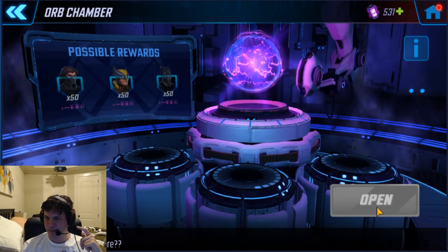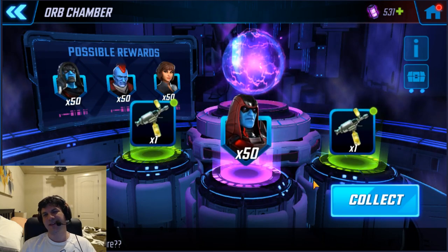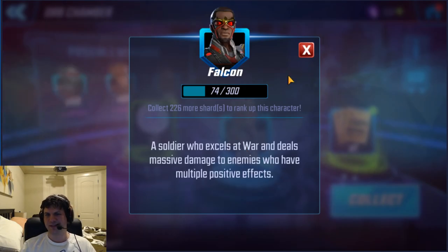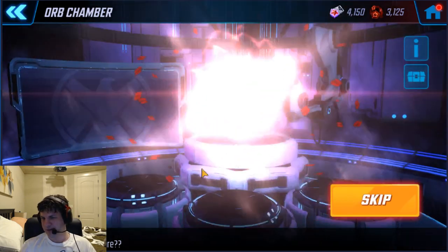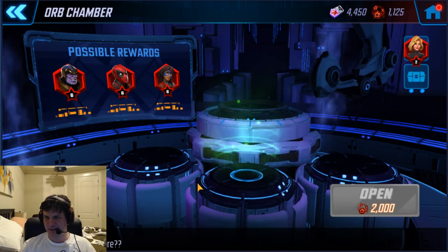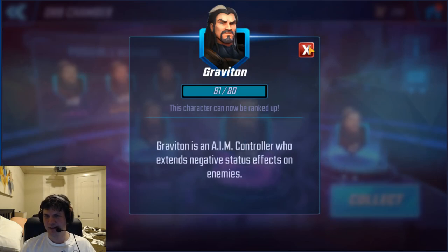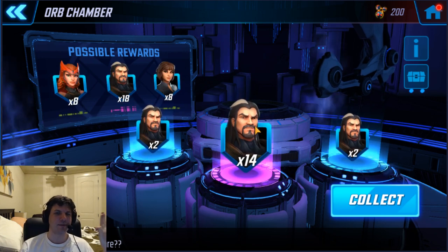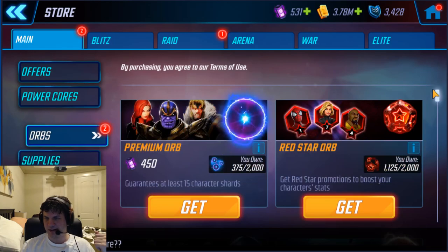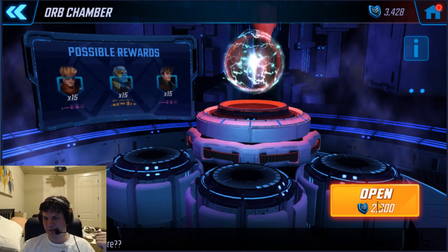We'll do some bonus orbs because I just got my orb payouts for the crazy blitz we just had — people scored 20 million points. Why'd it have to be Korath? I could really use some Minerva shards. Oh wow, that's nice — very nice. Yeah, the red star blitz was insane. I'm really close to another lead orb. Carnage is nice, not bad. Ultimate orb, give me something good.